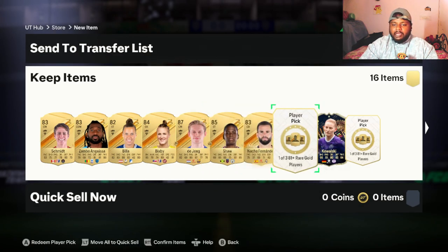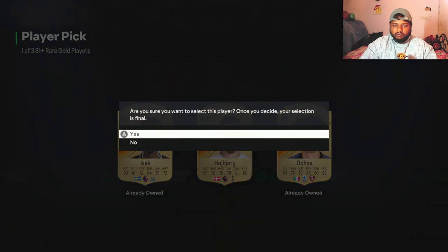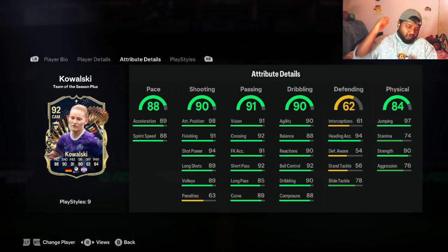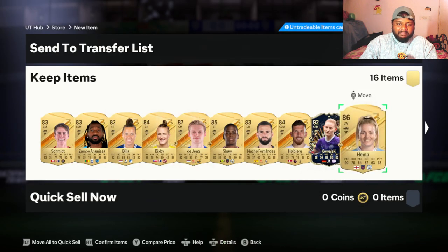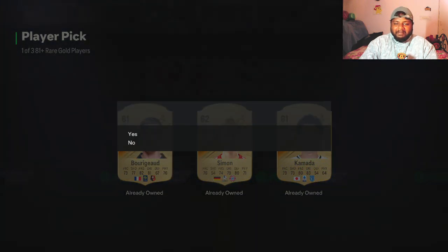Now I can start doing SBCs for other players as well. This shows you how it works if you start doing these low-rated player picks — 81 plus and 80 plus player picks. There are a lot of player pick videos in the channel. I just do it for fun to see what we pack. I'm surprised we got this card. We have four more left — I don't think we'll get another one, but it's free to be optimistic. We've packed a decent number of good cards and I'm happy with that.